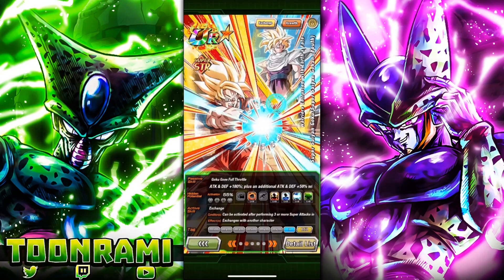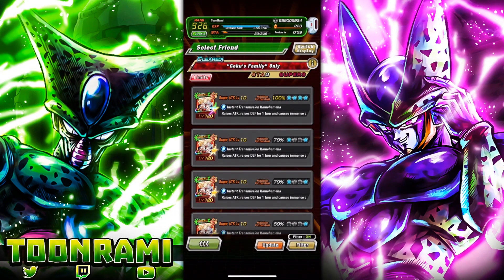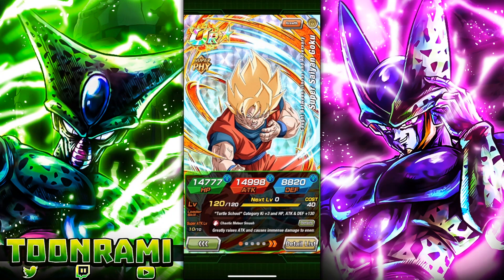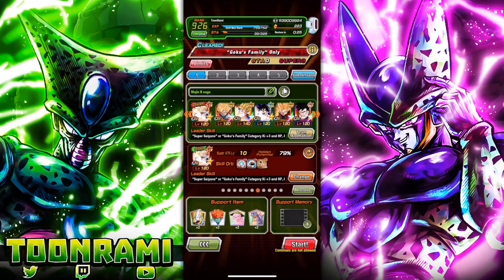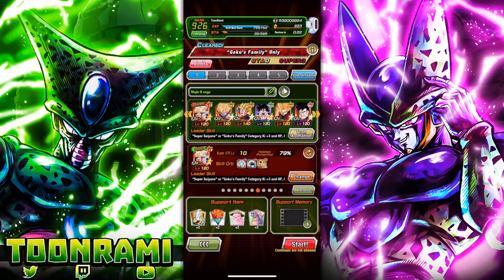We're not going to see that Gohan mechanic until the later portion of the video. Right now, we're primarily going to see the Super Saiyan Goku in action on a Goku's Family team. I don't want to bring the Rainbow Goku — I'll save that. I'm just going to use a 700% Goku instead. You want to have a reliable slot one because Goku is not a reliable slot one. Bring Heart Virus Goku who can tank like crazy for the first five turns, or the physical Future Gohan who is also an incredible tank.